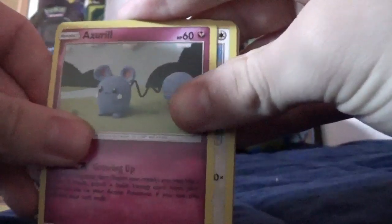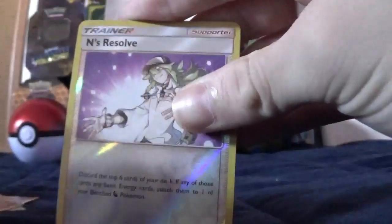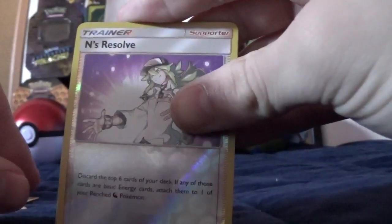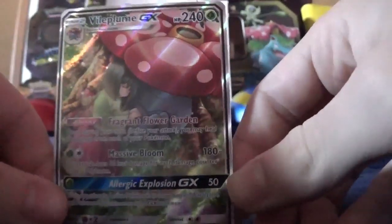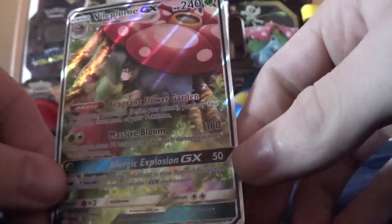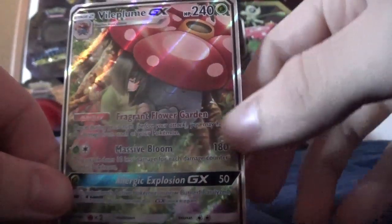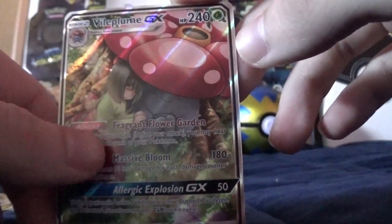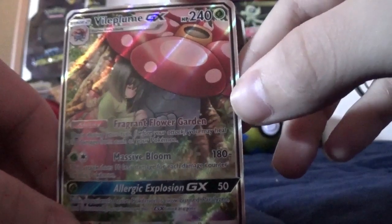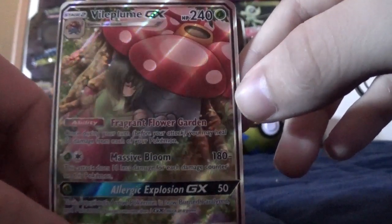We got a Karrablast, a Chinchou, an Azurill, a Raichu, an Oddish, a Ralts, a Reverse Hollow Ends Resolve, and then another GX card — the Vileplume GX. I believe I've already pulled this one, but it's still a really cool looking card. I believe that's Erika sitting by her Vileplume, which is just overall a really cool looking card.